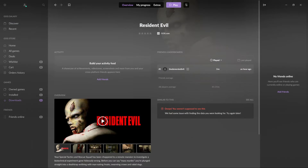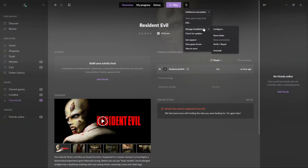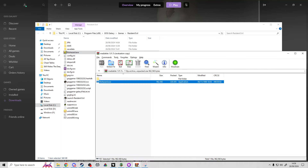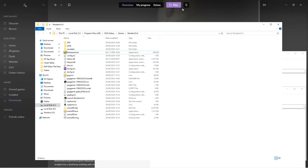Then we're going to head over into our file manager where the game is installed. You can do that by simply going to Manage Installation and then Show Folder. Open the two packs you've just downloaded and move the biohazard.exe and the ddraw.dll into that folder.